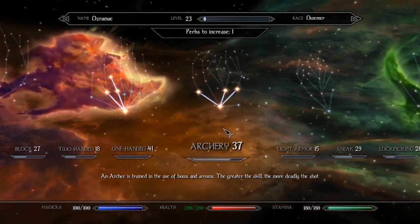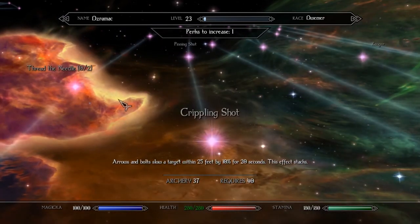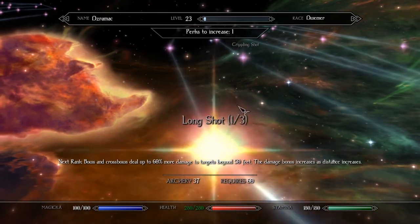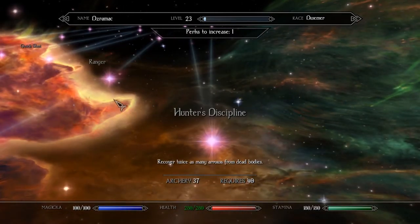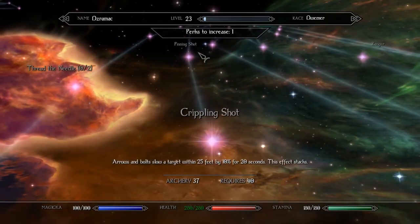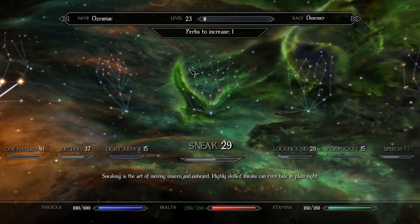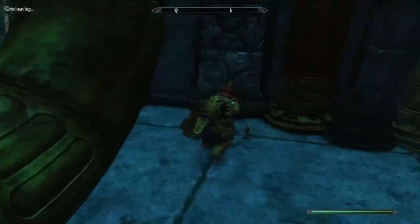And in archery, we're not quite ready to upgrade to anything else just yet. Crippling Shot would be nice — targets within 25 feet are slowed. Thread the Needle — bows and crossbows ignore 25% of armor if the target is not moving. That's good for your initial shot. Harvest — twice as many arrows from dead bodies. So crippling shot or thread the needle — I might do thread the needle because we're doing a lot of sneaking and long-range shots. We'll save a perk for it and do a quick save, get ourselves a little more stamina.